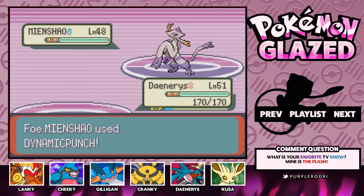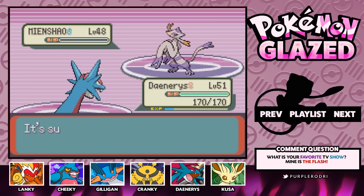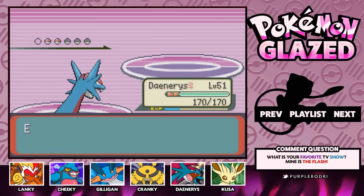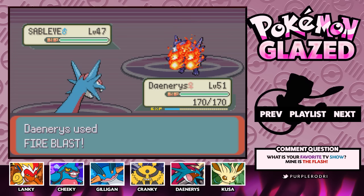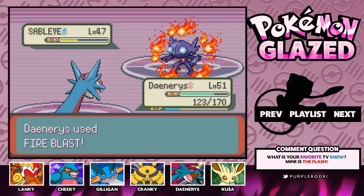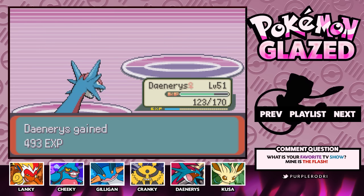We should be able to hopefully one-hit KO this Pokemon. That should do it. As I told you, this Pokemon was level 48, so we're finally getting to the point where the Pokemon are going to be leveled out. By next time, the Pokemon should be at our levels, and that's when it's going to get a lot tougher. A Sableye is coming out. I'm not too worried about that since we do have Fire Blast. Let's go for the Fire Blast — that should take down the Sableye. I'm so glad that we actually got these movesets on our Pokemon. I feel like they're really decent, and I'm excited to see how they fare against the third and fourth Elite Four members.